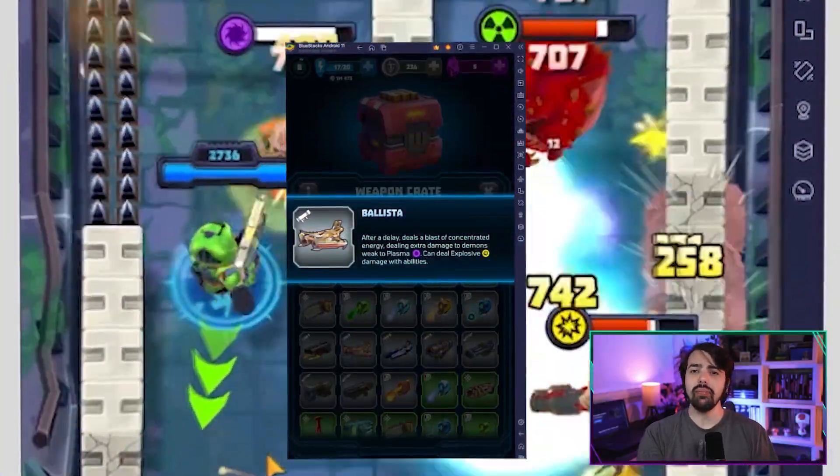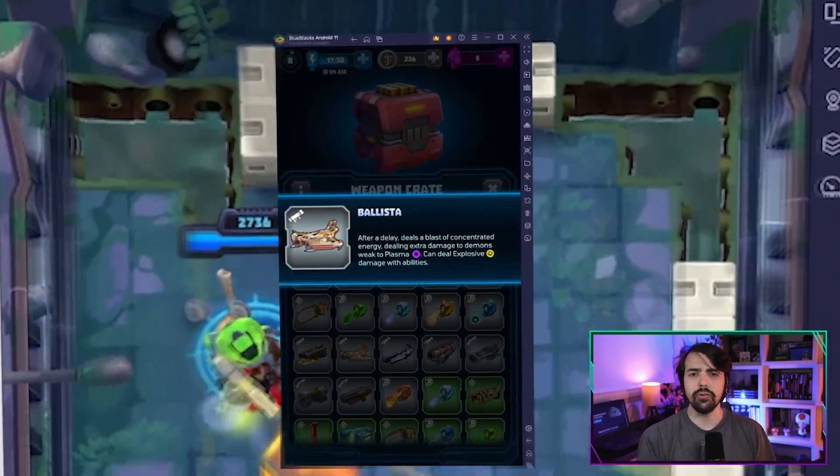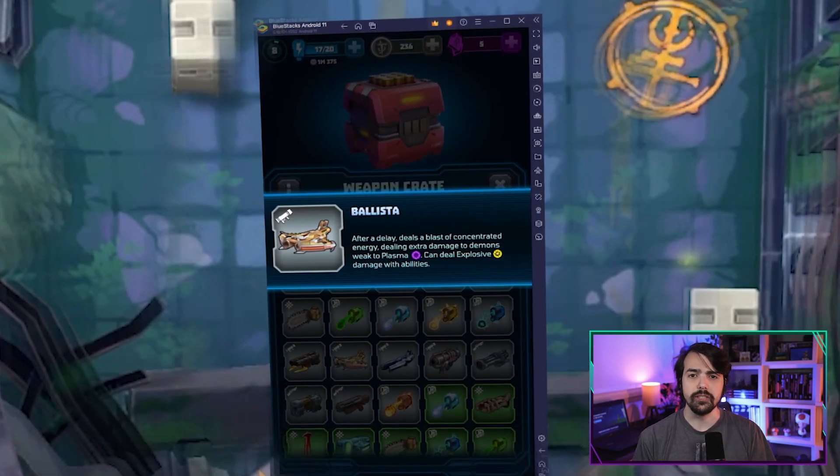At number 1 we have the Ballista, a weapon that stands in a league of its own. It combines long-range precision with devastating impact, making it a formidable tool in the hands of a skilled Slayer.